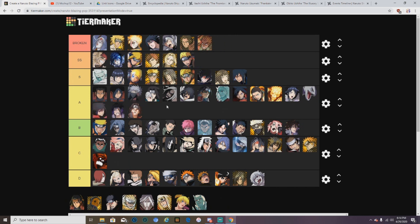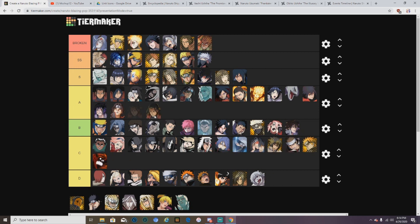Kaguya Night Guy: broken. Kakashi: SS. There's a PVE or Blazing Festival Hashirama — he's really good if you have all his abilities, he could one-shot basically anyone with his ninja too, and he has resistance against immobilization and jutsu ceiling, so I'll put him SS. The only problem is he's kind of slow — if he was fast like 350 plus speed I'd probably put him higher, but since he's slow I'll put him SS.